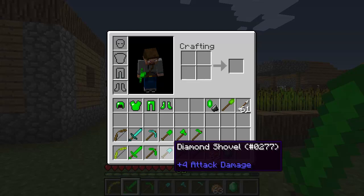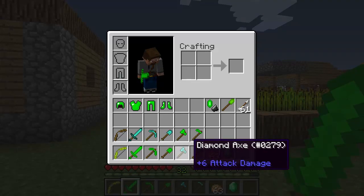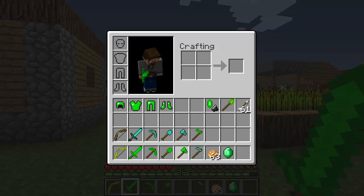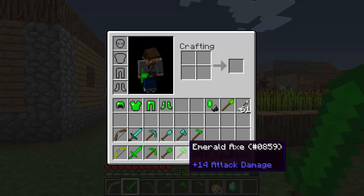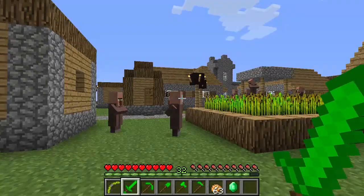Attack value of 4 on a diamond shovel, and on the emerald you get 12. The attack value of 6 on a diamond axe and 14 on an emerald axe. And then hoes are apparently utterly harmless.